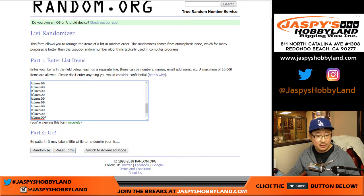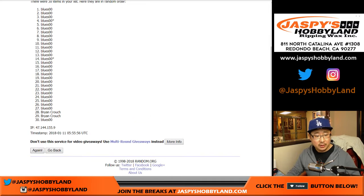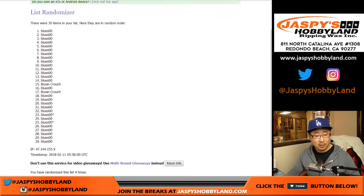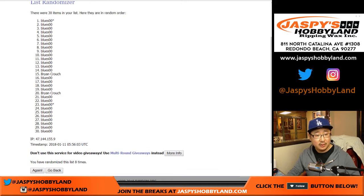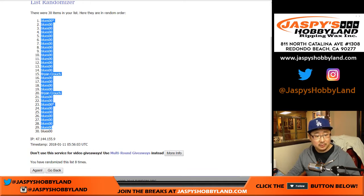Three and five, eight times. Names first — one, two, three, four, five, six, seven, and eight. There we go. Blues over zero, now Blues over zero.